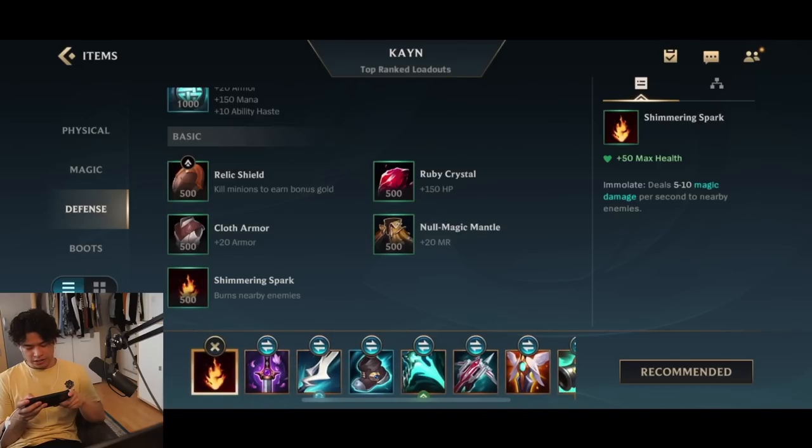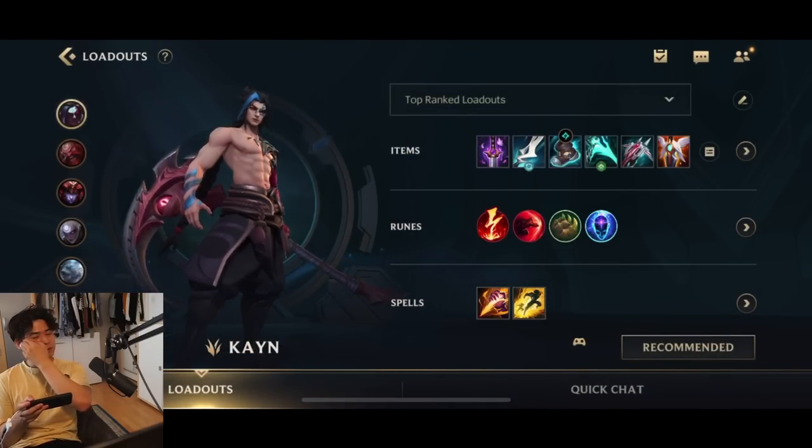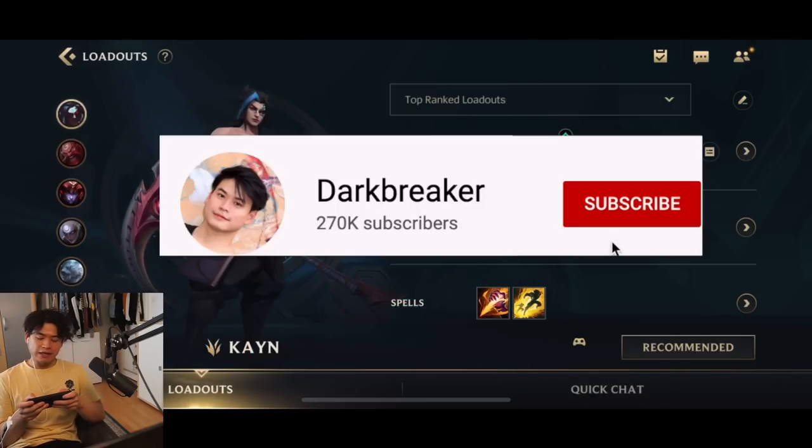I'm gonna explain the item build in depth and my decision making — how I like to play Kayn, my pathing, flanking correctly as Kayn, and how to achieve the Blue form as quickly as possible. Kayn is definitely not that easy, especially in the early game, and also with Manamune because Manamune is more of a scaling item. Make sure to leave a like and subscribe and let's get started.